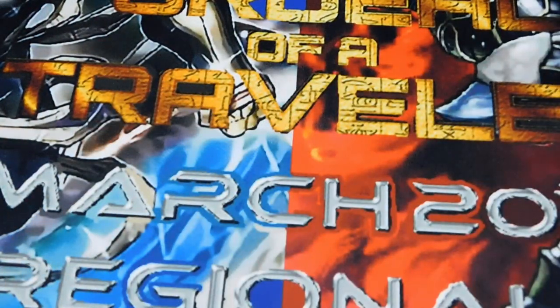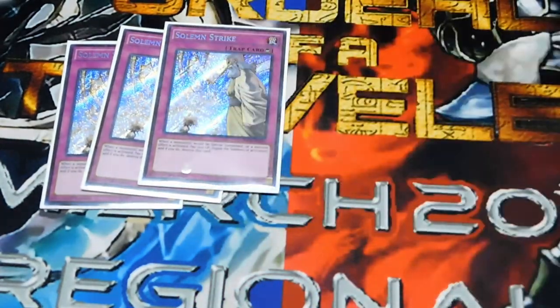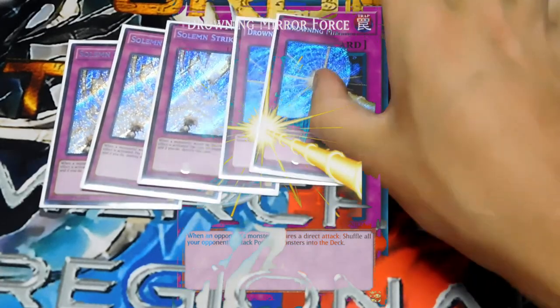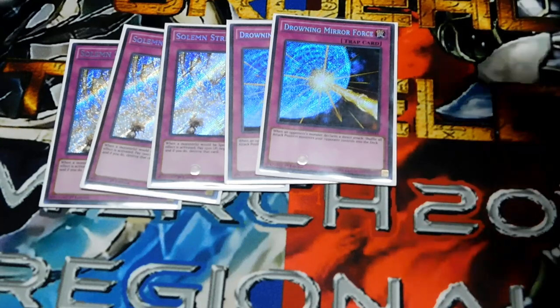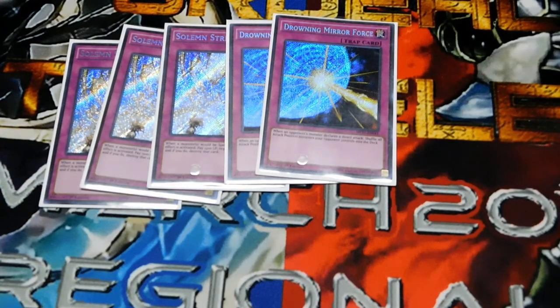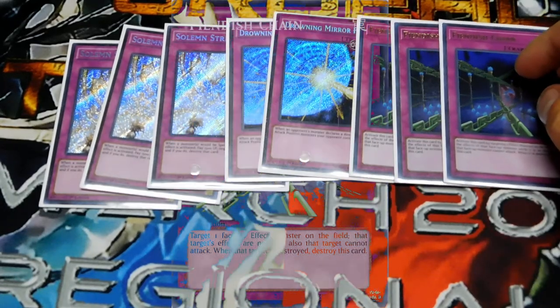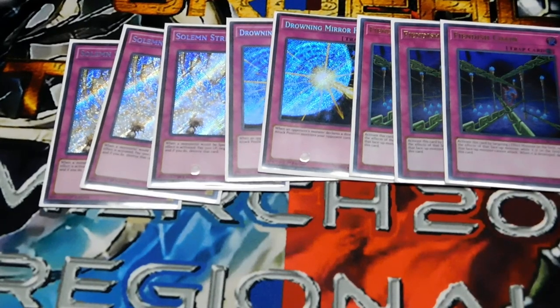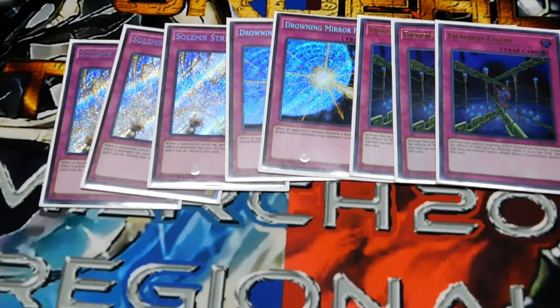For traps: three Solemn Strike, which basically works as negating summons or negating effects, paying 1500 life points — good to stop your opponent from bringing anything big or any link monsters that can do big damage. Two Drowning Mirror Force — a favorite trap of mine. Your opponent declares a direct attack and you shuffle all attack-position monsters back into the deck. One Fiendish Chain — works really well against Trickstar, Sky Striker players, or if you're still playing Infernoid Layer, to slow them down.